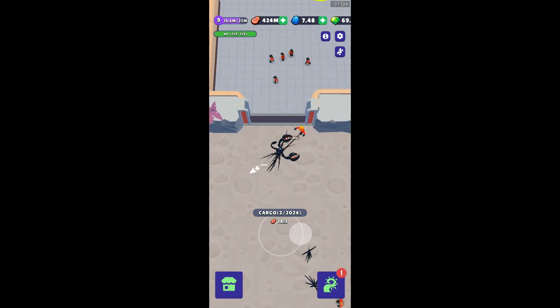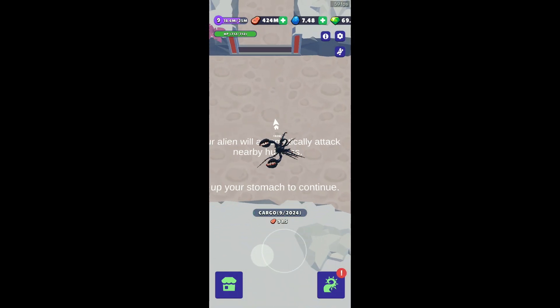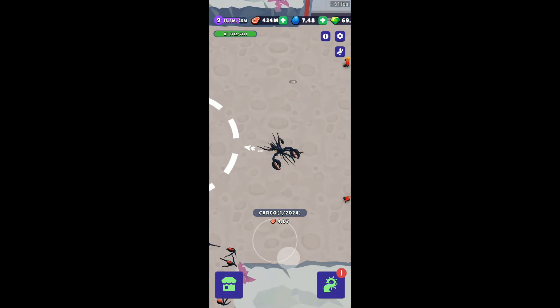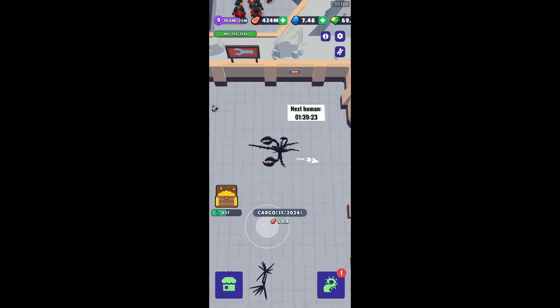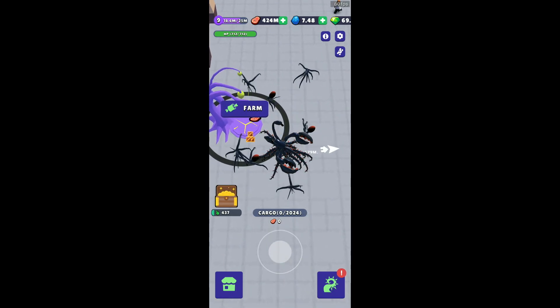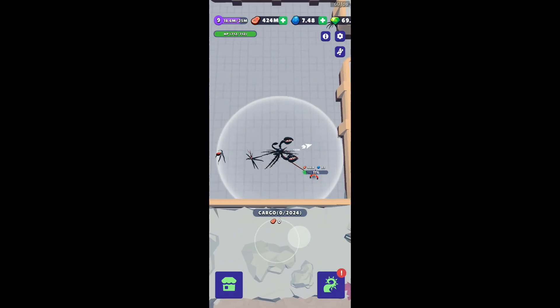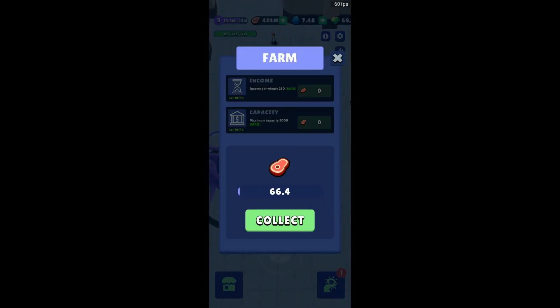Level 1 is quite easy — you just get some four humans, fill up your stomach, and level up. Go ahead clearing out this area and this section will unlock. You can take care of humans here, and there's also a farm which maxes out at 10 levels, giving you 3,000 food in approximately 12 minutes.